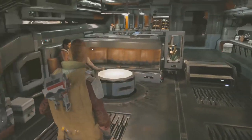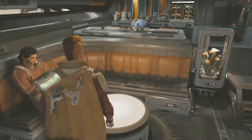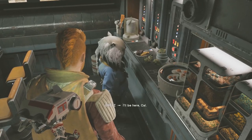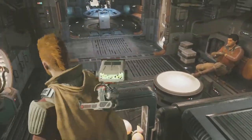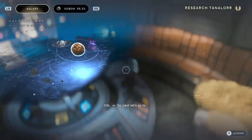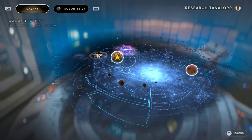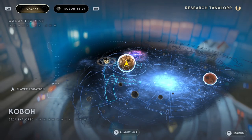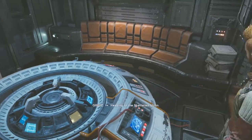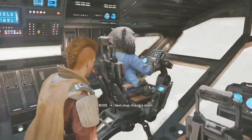We're taking the Mantis — Greeze is on board, and my boy Bode is here too. The textures are janky loading in, but it'll be fine. We're flying out of here using the holotable. We've only explored 25% of Jedha, and 52% of Koboh, and now we're going to the Shattered Moon to find clues and pathways to make our way to Tanalorr.